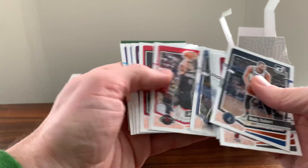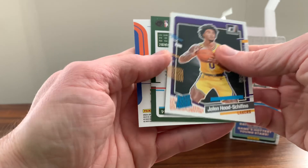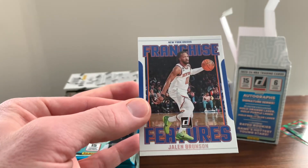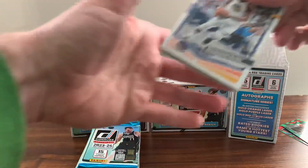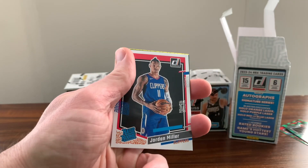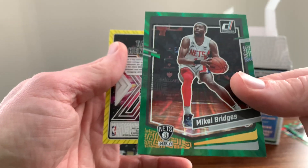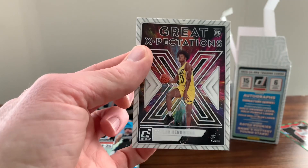Starting off with Rudy Gobert. We got a Jalen Hood-Schifino. This one we do have two backwards on — first one's Ben Simmons on the green. We got a Jalen Brunson Franchise Features — I kind of like the color match on the franchise features, gives it a pleasing aesthetic to the card. Draymond Green. Jordan Miller for the Clippers. Got Mikal Bridges on the green and a Taylor Hendricks on the Great Expectations.